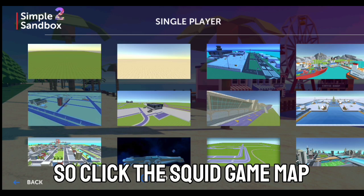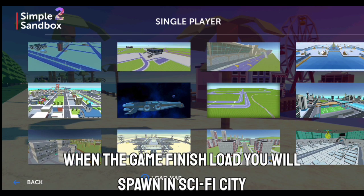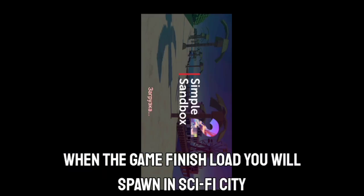So click the Squid Game map, when a rab pop up you unlocked an easter egg. When the game finishes loading you will spawn in Sify City.